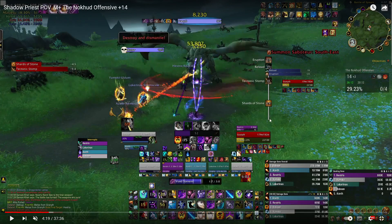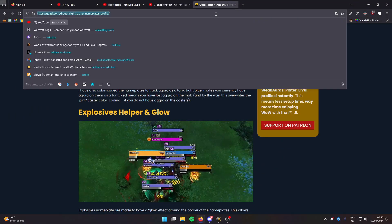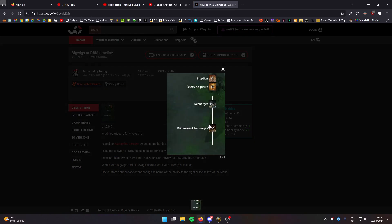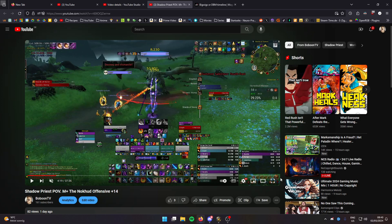The second I got this vertical timeline it was amazing — it's very visual, very clear what's coming and when it's coming. It's hard to miss, and you can make it bigger if you feel like mechanics go unnoticed. It's the BigWigs or DBM timeline add-on. I'll put a link in the description for everything I've mentioned.